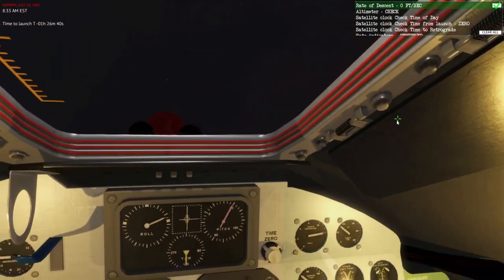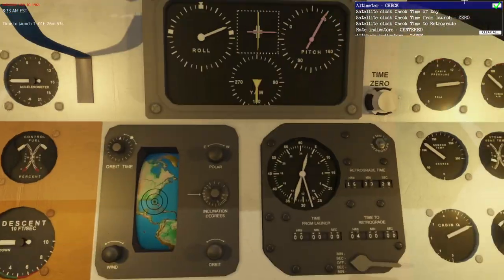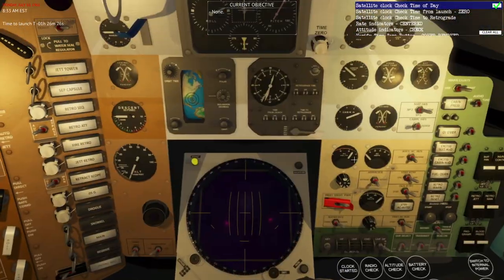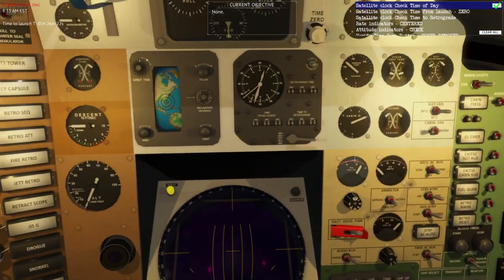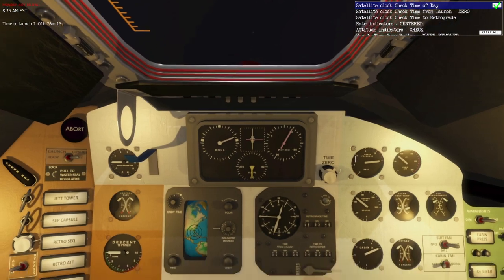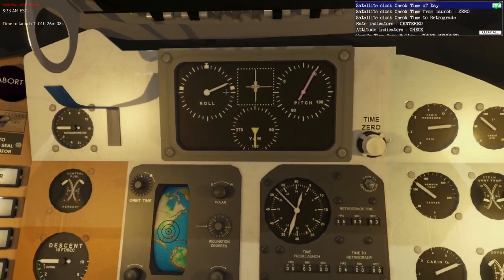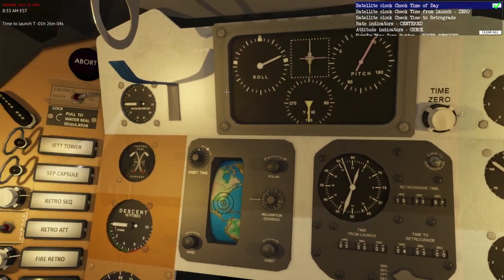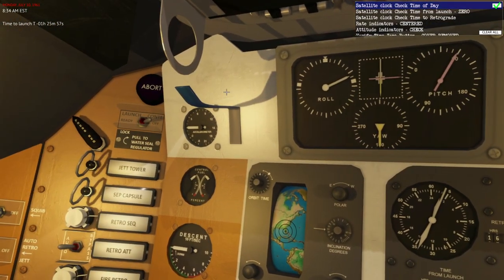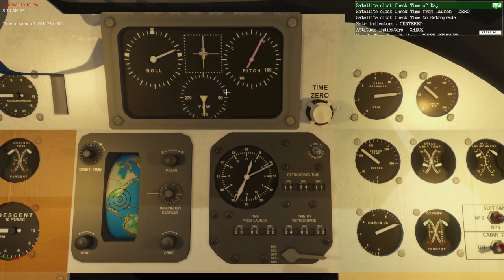TLM low frequency on. Fire retro push button - the guard is on. Jettison retro - the guards are installed. Control fuel quantity check. We should have checked the guards were on before we did the retro delay and activating the auto retro jettison, but anyway. Control fuel quantity - those are both 100%. Rate of descent zero - good to have that calibrated. Altimeter check, set to zero. Satellite clock check - time of day. I think we should check, have we connected the comms? Probably not.